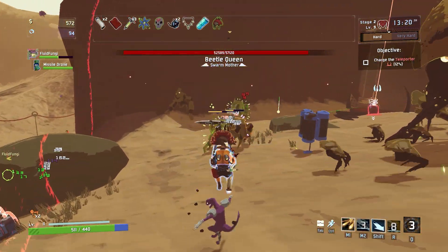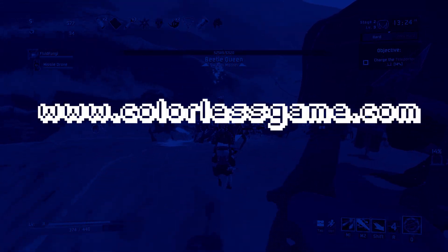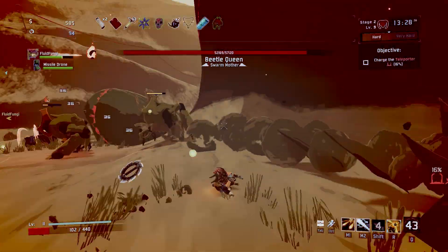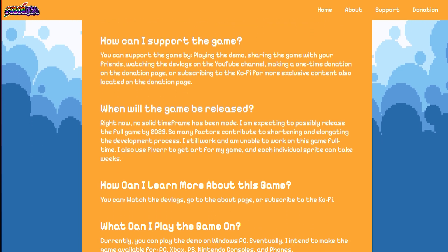Where can you go play the demo? I left a link in the description. The website to download my game is www.colorlessgame.com. It is on the home page when you scroll all the way down. I have some information about the demo on the front page that is more like an FAQ.